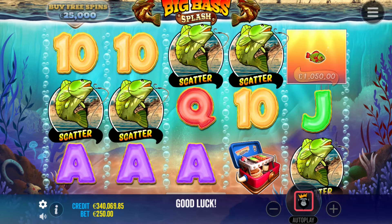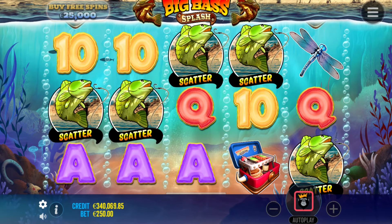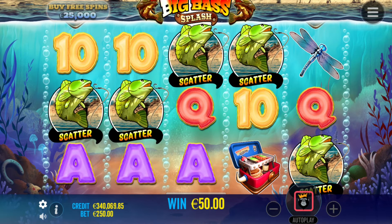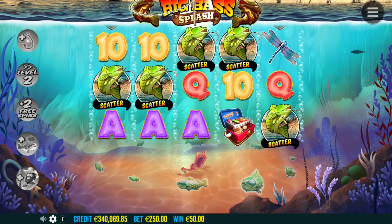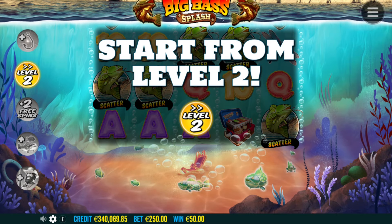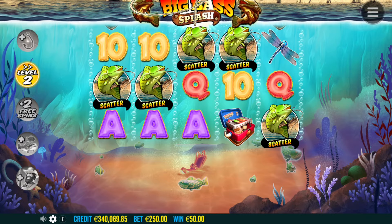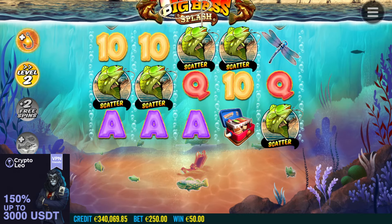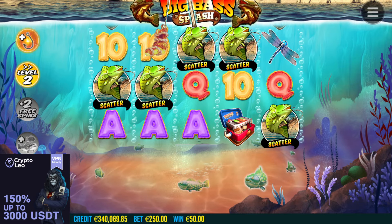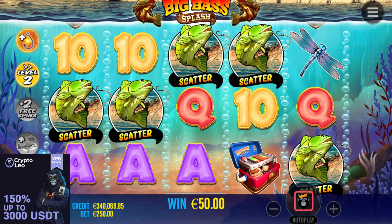One more scatter — yo! Six scatter bonus on 25,000 euro bonus buy! Oh my God! Could he catch some modifiers as well with that? Catch all of them. I don't like starting from level two that much, but if we get all of them, I don't mind. As I mentioned, pepperonis — CryptoLeo Casino, link will be down below. Randomcasinobonus.com — all the best offers in one spot, including the one for CryptoLeo as well.